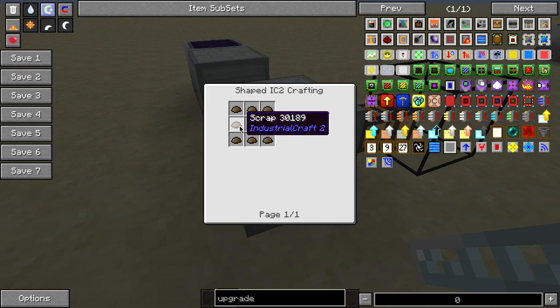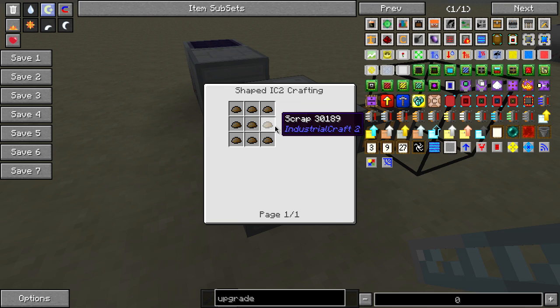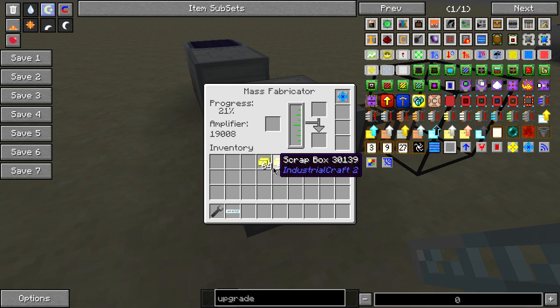Scrap boxes are just nine scrap in a crafting grid, and you get scrap from recyclers. There's no recipe but if you just use the recycler you can get scrap pretty easily. Once the amplifier runs out it will produce a lot slower, so giving it scrap boxes will actually make progress a lot quicker.